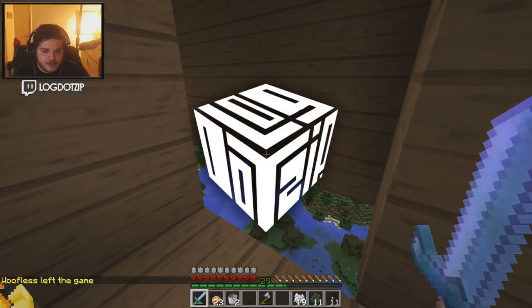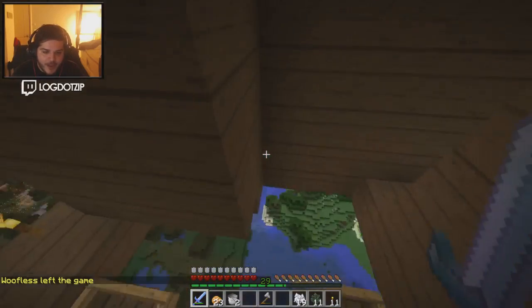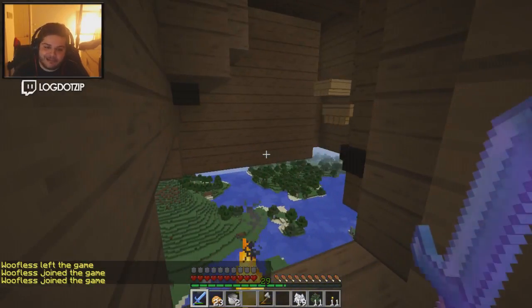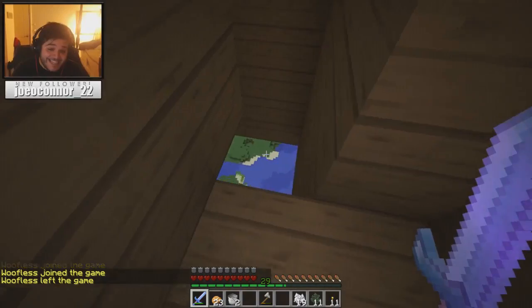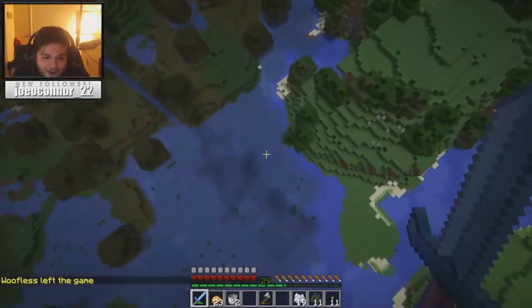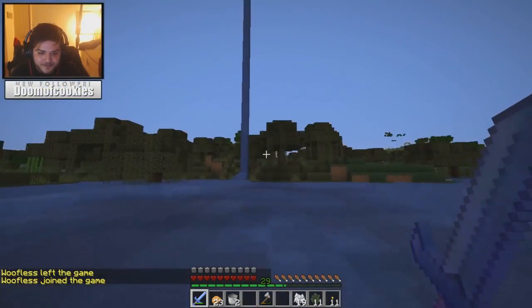Hey, what's going on guys? LogDadZip here, and this is How to Minecraft. This episode we explore a little bit of a boat glitch in 1.8 that allows you to make some really interesting parkour courses. This episode we make that parkour course, and it's going to be a challenge for the rest of the people on the server. I also show you how you can make your own little boat parkour course. It's really simple to do, so I hope you guys enjoy this episode of How to Minecraft.